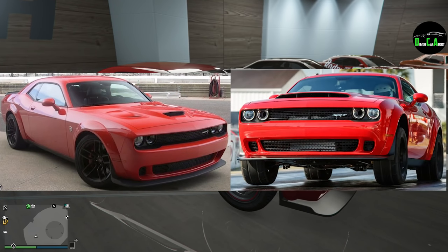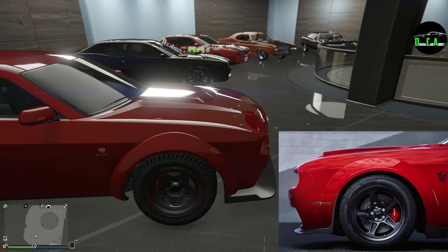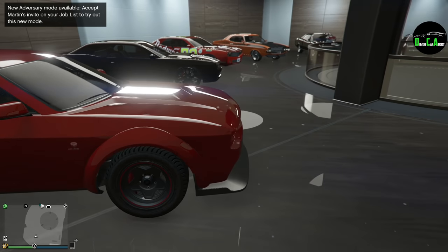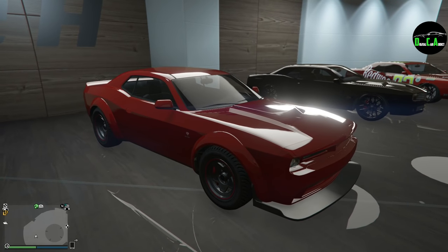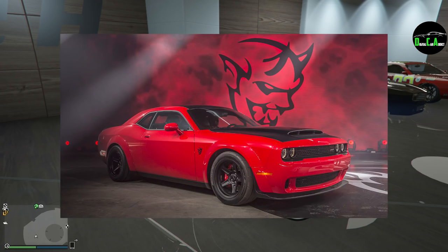Half the community says Hellcat, the other half says Demon. Nobody is really wrong, but I think it's closer to the Demon, and I'll explain why. If we look at the stock wheels of the Hellfire and then the stock wheels of a Dodge Demon, you can see the star-styled wheel pattern is extremely similar. Not only that, the very large tire profile from the Dodge Demon is also on the Hellfire stock — those drag radial-style tires. So I think Rockstar intended this to be based primarily off the Dodge Demon. Obviously, once you change the wheels, it can resemble any Challenger widebody — the Scat Pack, the Hellcat Red-Eye, the normal Hellcat, or a Demon. But stock, I think it's based off the Dodge Demon.